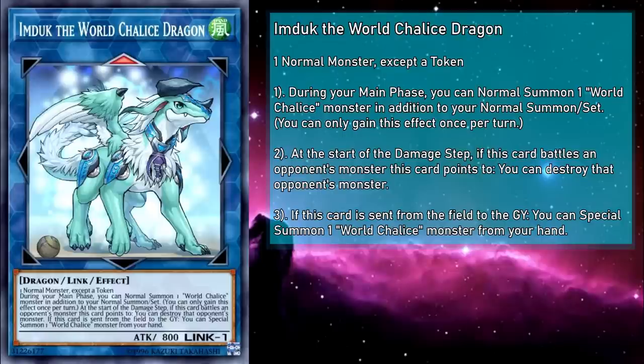And they're still so cute! Look, its new collar is a charm that looks like the World Chalice! I'm calling it — this is the best Yu-Gi-Oh doggo.